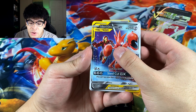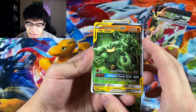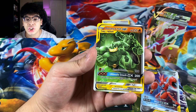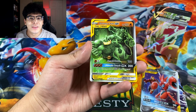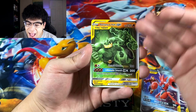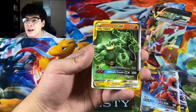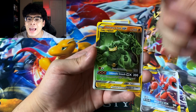Next we got a Machamp and Hulk GX — look at that. Machamp is actually green as well so it's fitting. Machamp is strong with a lot of muscles, just like the Hulk. Is it smart like Bruce Banner? I don't think so, but let's continue — absolutely amazing cards nonetheless. Let me know in the comments who your favorite Marvel character is.